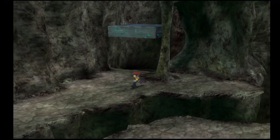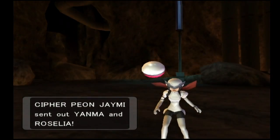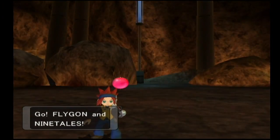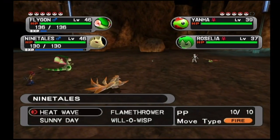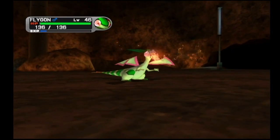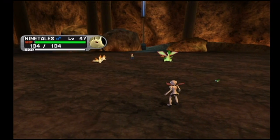All right, we might as well test out this new team combination — why not? Here we go. Cipher Peon Jamie — finally someone with a normal name. This is going to work out well because both of her starting Pokemon are weak to Fire: Roselia, the Grass and Poison type, and Yanma, the Bug and Flying type. The levels aren't that bad at 39 and 37, but this is going to be a fairly easy battle. We're going to go for a Flamethrower with Flygon on Yanma, and that's able to knock it out in one hit.